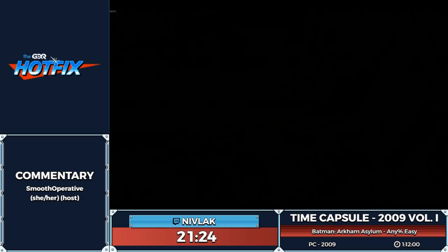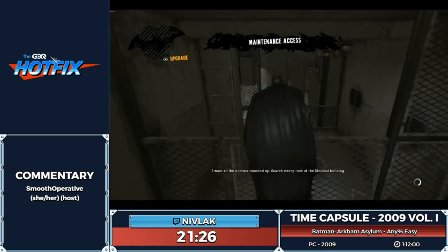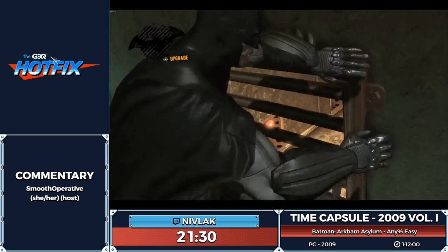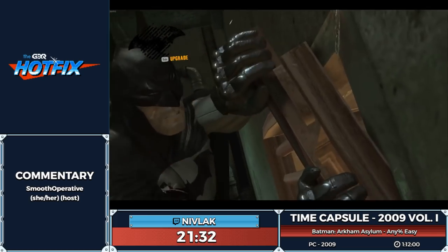If I hold down aim and switch to Batarang, Batman will kneel down like he's in corner cover. When you throw it, the game tries to reposition you, but the corner isn't there anymore so it sends you flying — sometimes through walls, just like that. That particular zip was found by Theonoris — it's a relatively new one, been around for a couple of years.